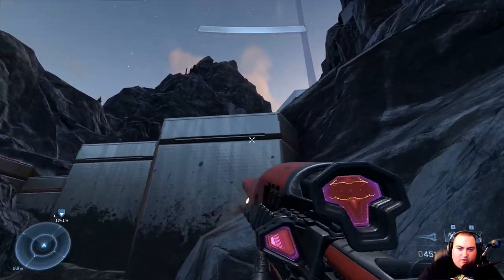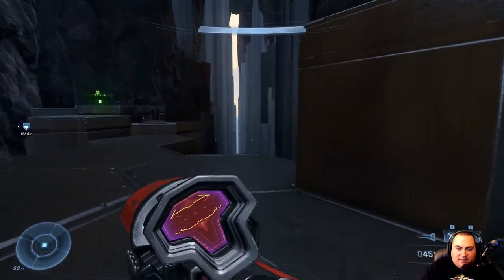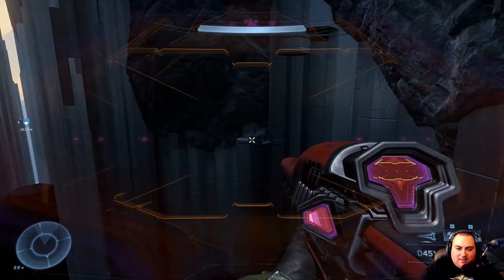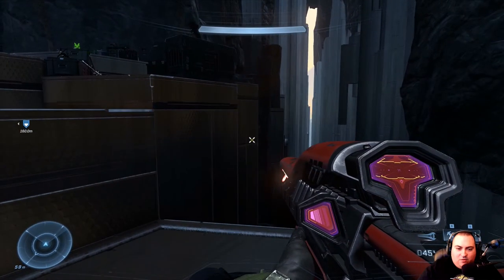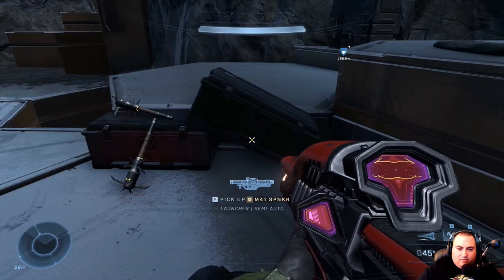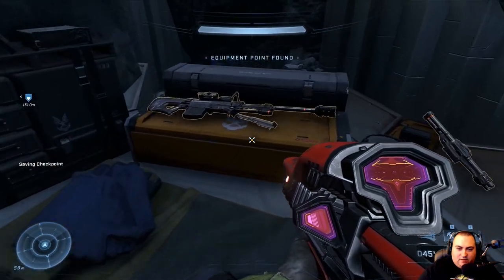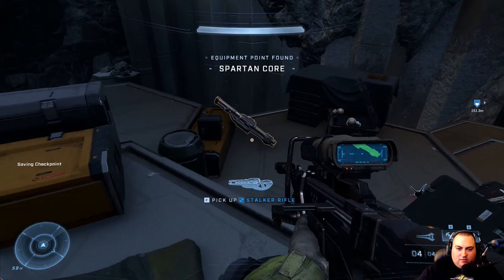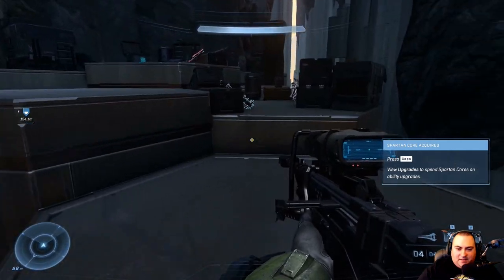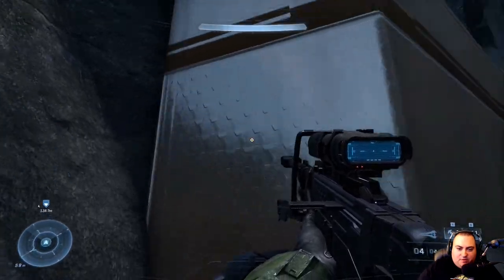Oh, there's my Spartan Core. Look at this — this is so cool. Rockets? I dropped my rocket launcher. Sniper sword — not a great combo. But I want to try the sword out, so we're gonna keep it.